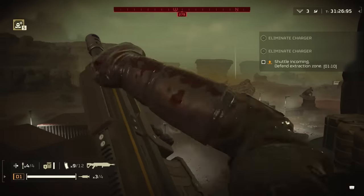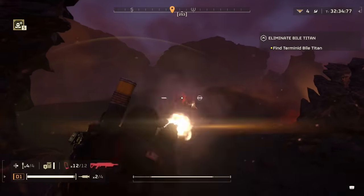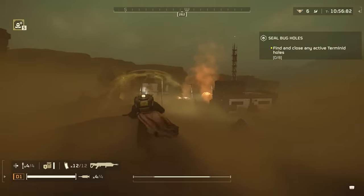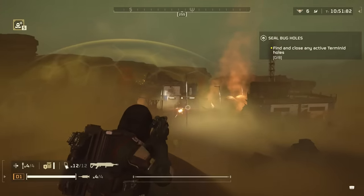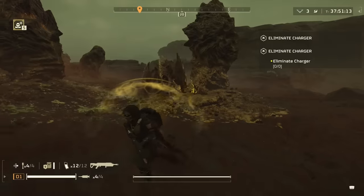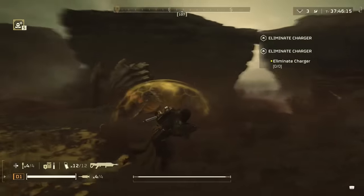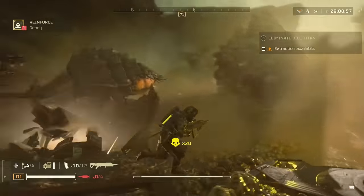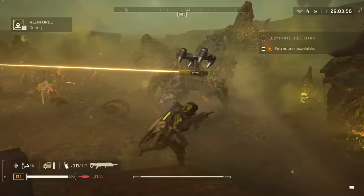The Eruptor has been pretty impressive, but it only gets better. This will one-shot stalkers. This will one-shot shriekers. This will also one-shot bile spewers from basically anywhere — just wiping the floor with these guys. Versus the charger, this is amazing. The number of shots depends on how well you place them; I have been able to get a charger with one well-placed shot, though this may be because they had already been weakened from hitting a wall.